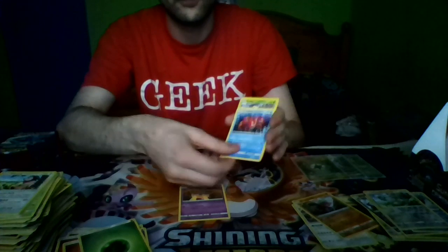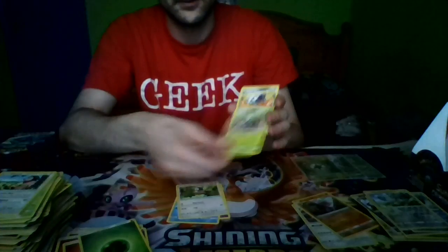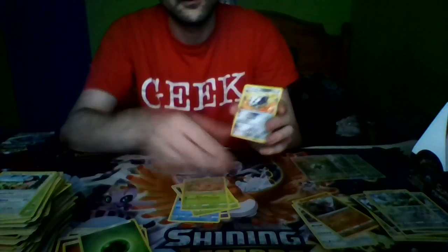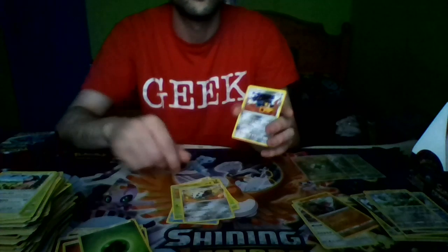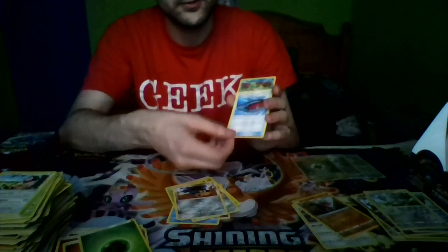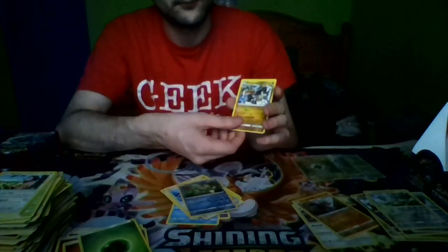Pack six: Punkaboo, Corphish, Starly, a Skidoo, a Weedle, Laron, a Mawile, Dashing Pouch, a Reverse Holo Remoraid, and we've got a Hakamo-o — Kommo-o, my bad — and a Fighting Energy.